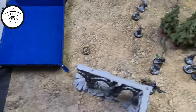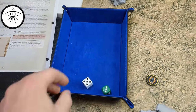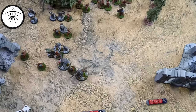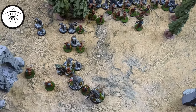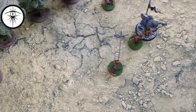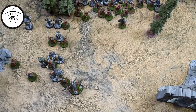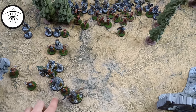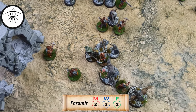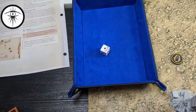Priority roll: Minas Tirith gets a three, Isengard a five — swings to Isengard. Neither side calls any heroic actions. At the end of the move phase everyone's in the thick of it — the lines have clashed — and hopefully the Uruk-hai can fare a little better. No shooting, going straight into combat. Both sides call heroic combats with their heroes and it's a roll-off for priority — Minas Tirith wins.